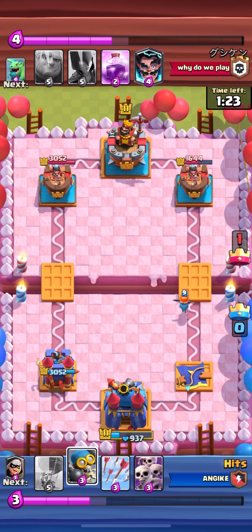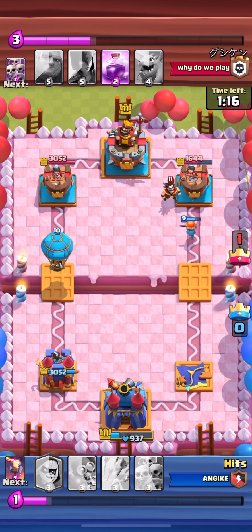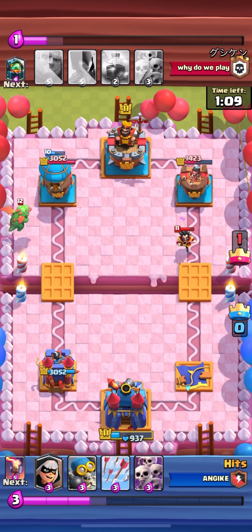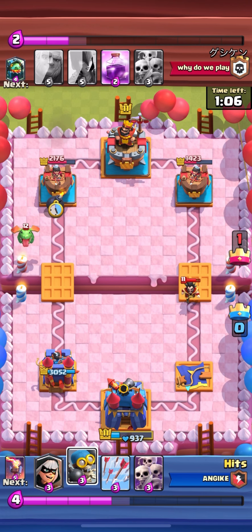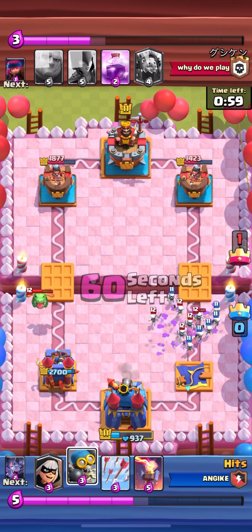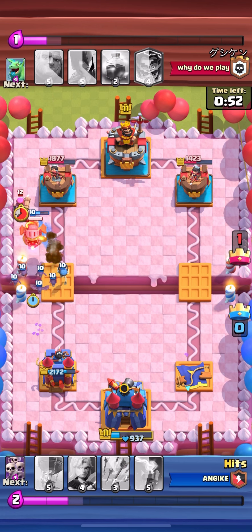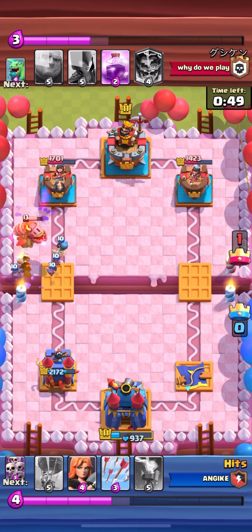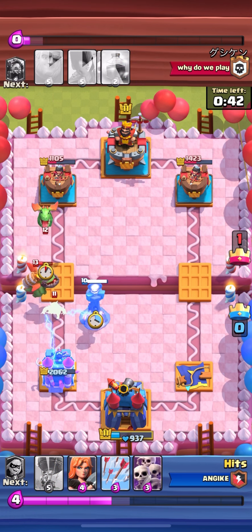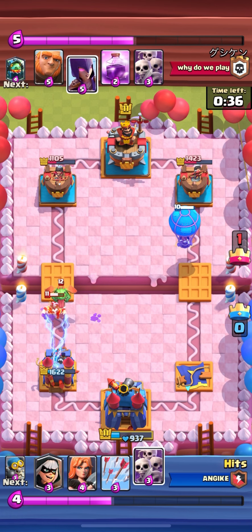Right here on the left side I get one hit — maybe two — on his tower. My skeleton army goes against his skeleton army, and the bandit and the bomber put in some work. He places down his electric wizard. I have both of his towers low — the left one and the right one. While he's distracted on the left side, I'm going to place my balloon on the right side.